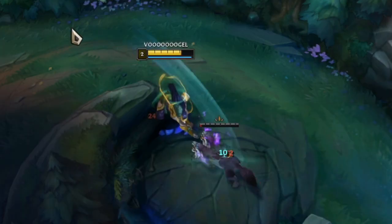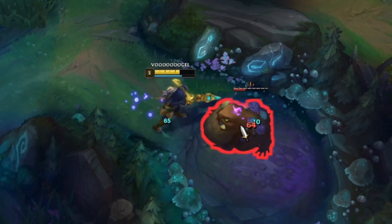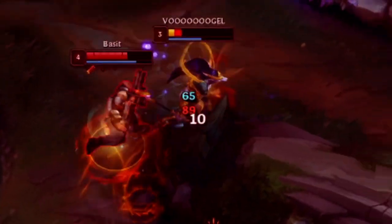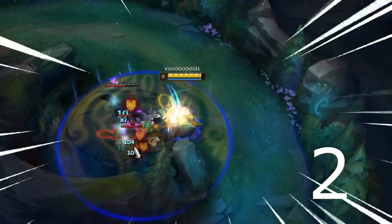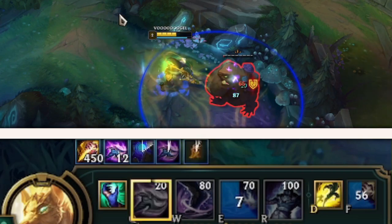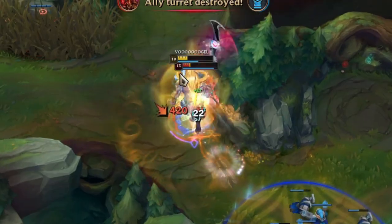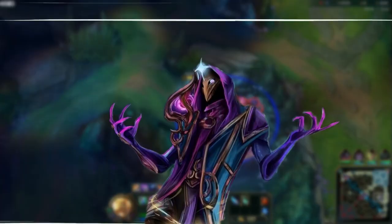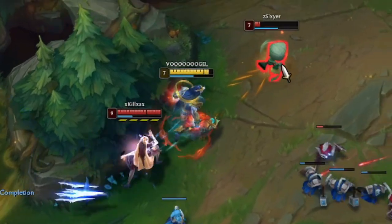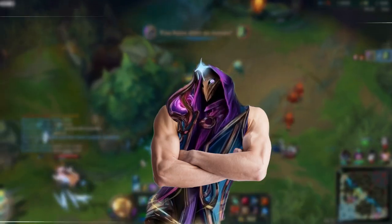The jungle is a place where you can freely collect stacks without being afraid of getting killed by an enemy laner — well, at least most of the time. Unlike minions, the big jungle monsters give you 12 stacks, which is the same amount you get when you kill an enemy with your Q spell. And with the summoner's spell Ghost and his point-and-click slow, Nasus jungle has one of the easiest gank setups in the game without actually being a jungler.